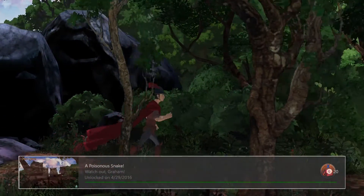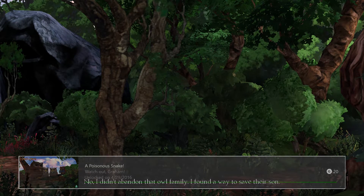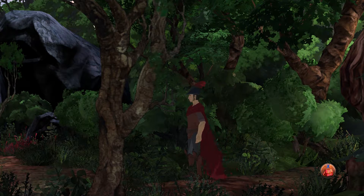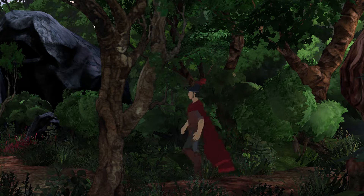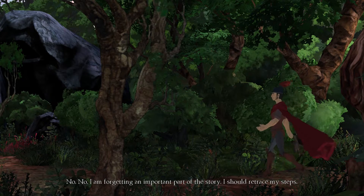The first achievement is called A Poisonous Snake, and right here in the beginning, you just have to keep going right many times. The next branch we are going to explore. No, no. I am forgetting an important part of the story. I should retrace my steps.